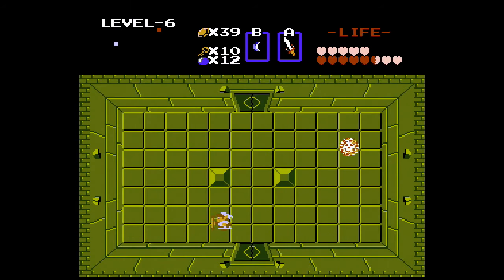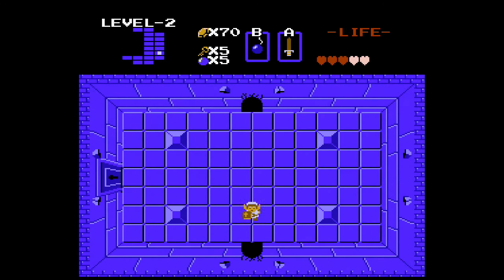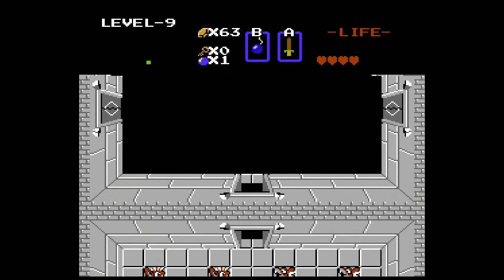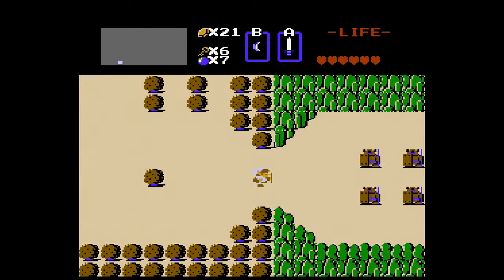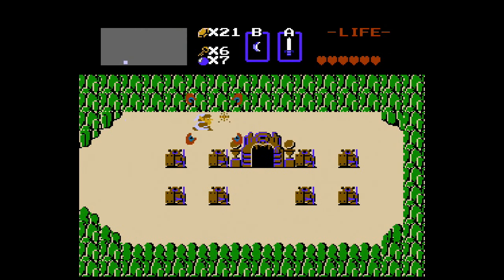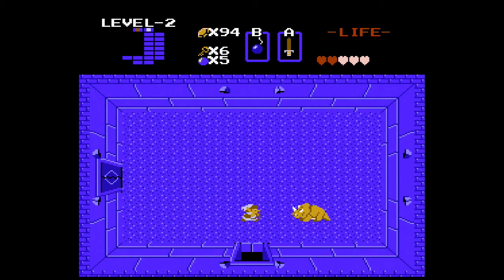Some doors are locked permanently, while others are locked behind puzzles or locks requiring keys. You can also bomb certain walls to reveal hidden rooms or shortcuts. You can do the dungeons in almost any order, with the exception of the final dungeon which requires all eight triforce pieces. You can find the dungeons most often in big structures, which makes them easy to find, but also in a lake and by burning bushes. Bosses in the dungeons are for the most part easy, and the triforce-guarding boss drops a heart container upon defeat.